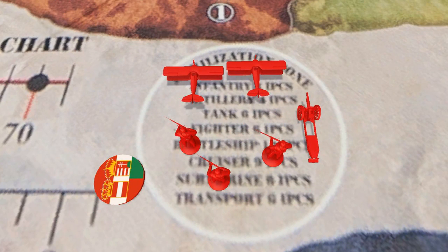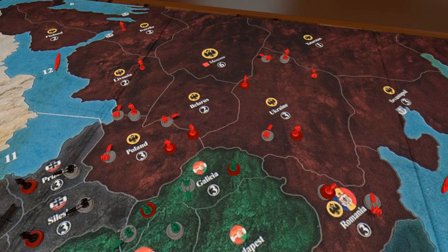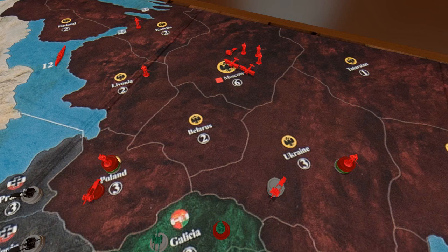Next is the Russians, and they purchase the exact same things that the Austrians did. They shift their forces towards the Austrian front and some to the German front, knowing that they're going to join as well. And they place their purchased units, which ends their turn. They're not going to do any invading.